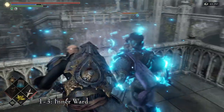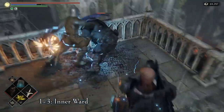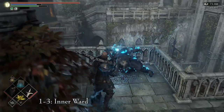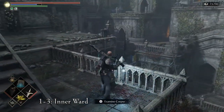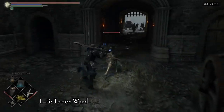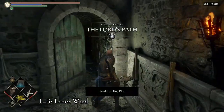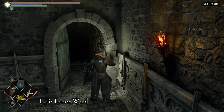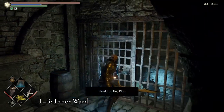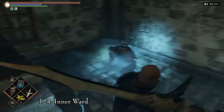To get Beor into the Nexus, we have to free him. First, go to area 1-3, the Inner Ward. Proceed normally until you find the fat official next to the three crossbow soldiers — kill him and he will drop the Iron Key Ring. Go back to the 1-3 Inner Ward archstone and turn around. Kill the first blue knight that charges you and unlock the door to the right. Head into the prison, kill the fat official there, and open the cell holding Beor. Speak to him and he will move to the Nexus.